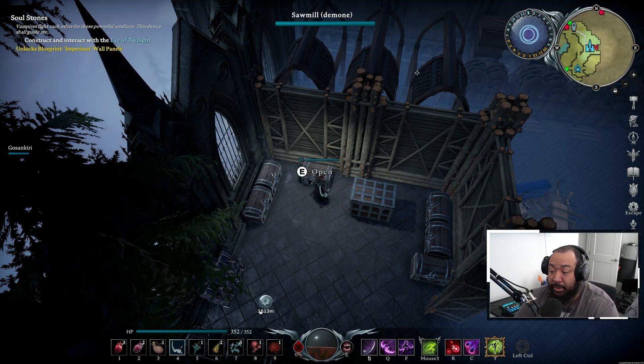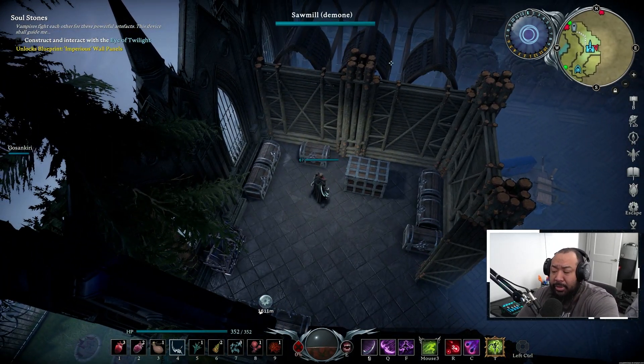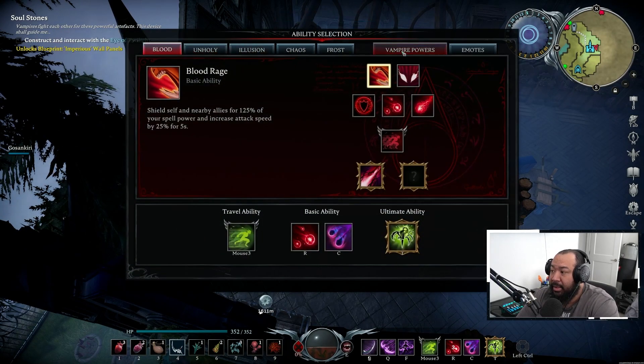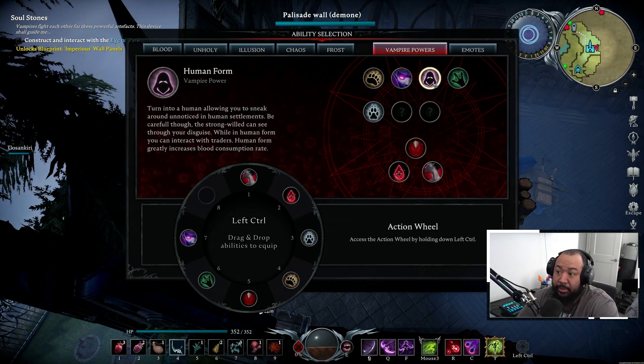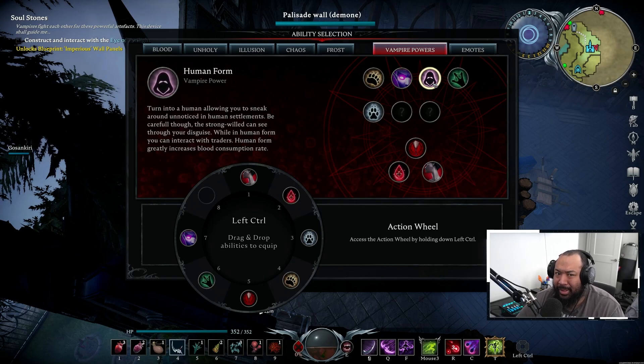If you're wondering how you actually trade when you can't talk to merchants as a vampire — you're going to get an ability that allows you to transform into a human. While transformed, you can interact with characters in human settlements, traders and things of that nature, as long as you're not caught. From what I've found, the higher the level disparity between you and the area you're sneaking into, the easier it is for them to detect your disguise.